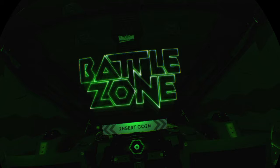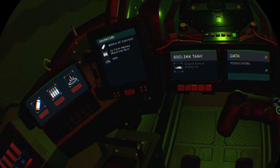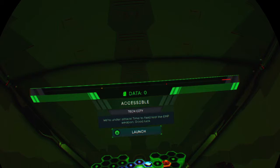Welcome to Battlezone. Press X to select. This is a map of the enemy's territory. Each hexagon represents a strategic zone. Your mission is to reach, confront, and destroy the AI core. Select a zone, and launch when ready.